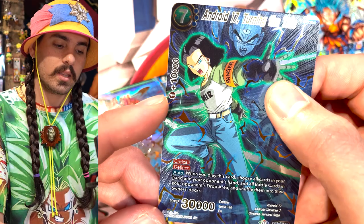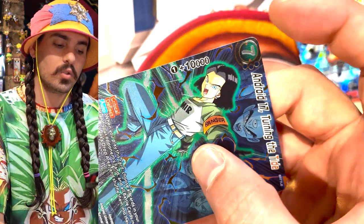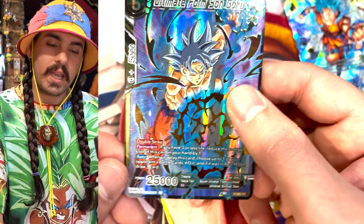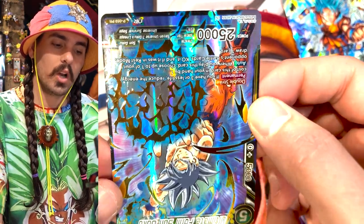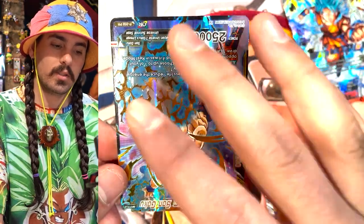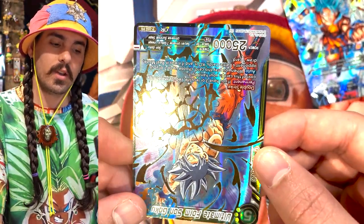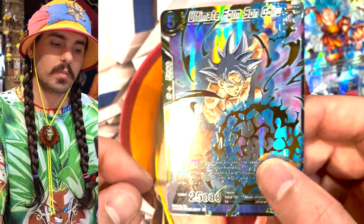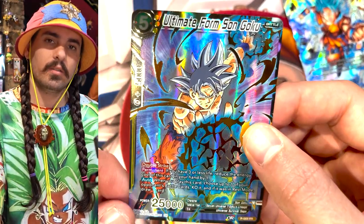Some battle cards do have a combo cost — like this card, which says one plus 10,000. So when using this card, you do have to pay one energy, but you get 10,000 combo power. The drawback is it costs you an energy, but the advantage is you're getting double the combo cost of a normal free zero plus 5,000 card. When battle cards are played, they're played into the battle area by exhausting your energy. Any card in your hand can be used as energy, and when energy is put in your energy area, it's put upside down so it's not confused with your drop area. Once a card goes into your energy area, everything on the card becomes blanked — no skill, no power, no combo cost. The only thing it retains is its color, so it functions as one energy of that color for the duration of the game.